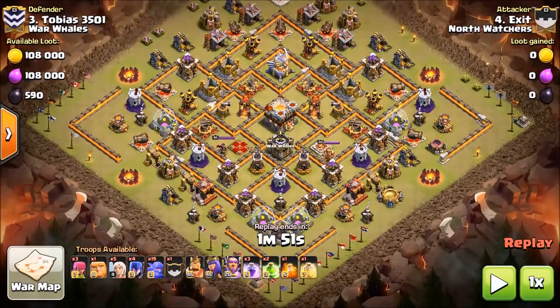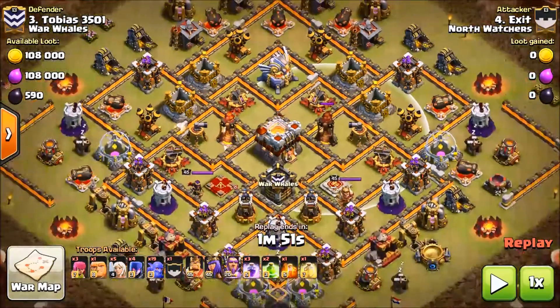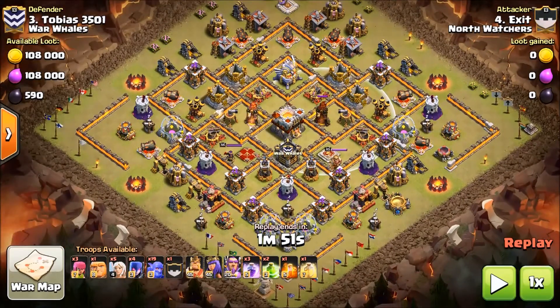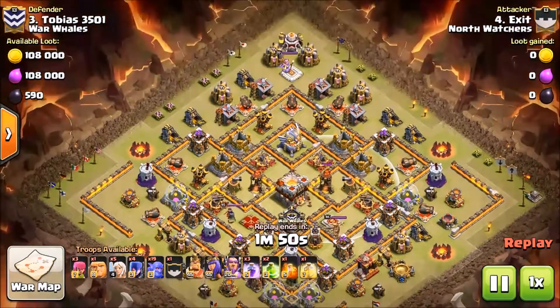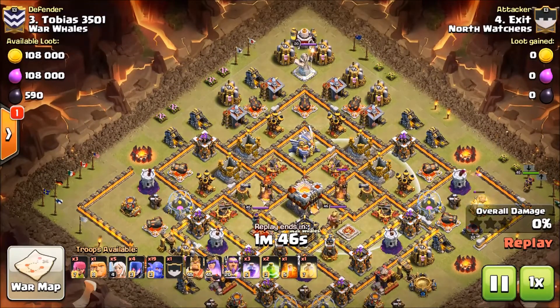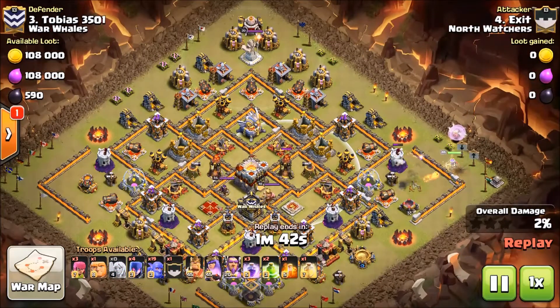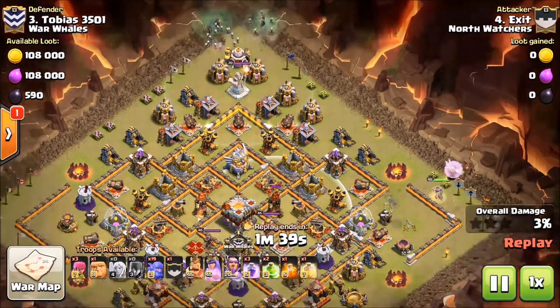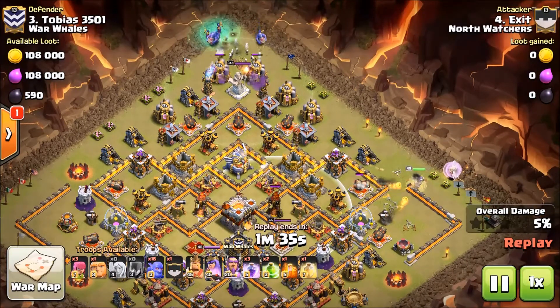This is an 11v11 triple. These infernos aren't max but they're level four, so they're pretty deadly. Exit has what isn't really technically a barch — it's more of a queen walk to mass bowler. He's starting his walk at one end, probably just trying to make the funnel.